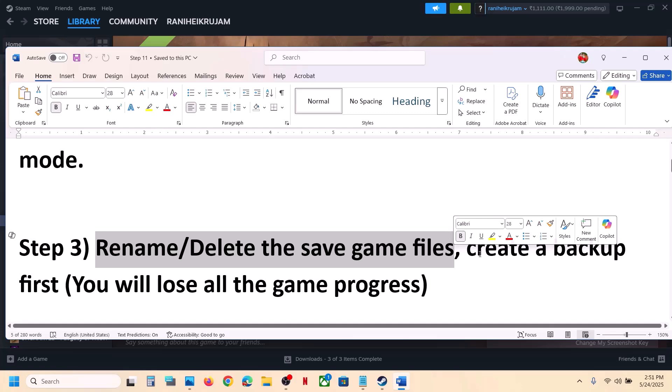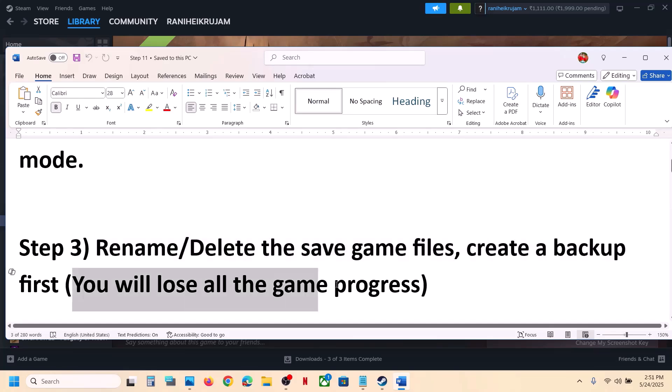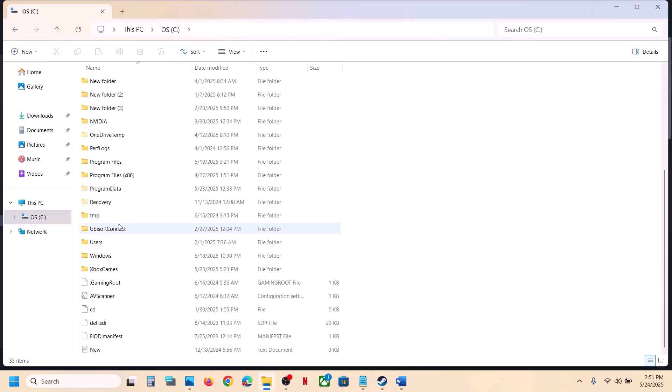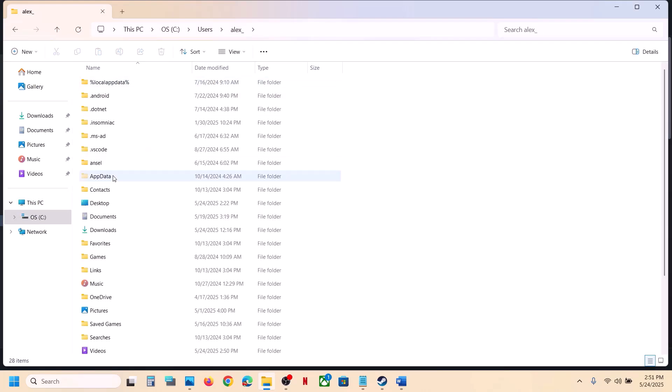The next step is to rename or delete the save game files. Before you do that, create a backup because you will lose all game progress and have to start from scratch. To find the save game folder, go to This PC, open C Drive, open the Users folder, and open your username folder.